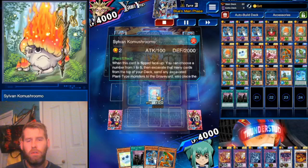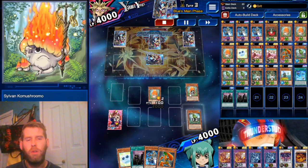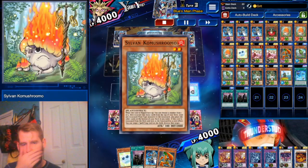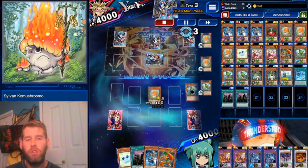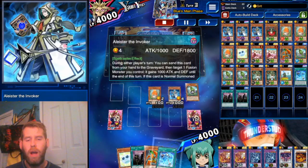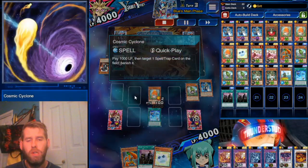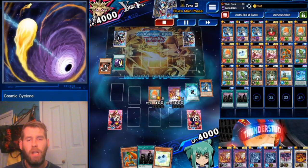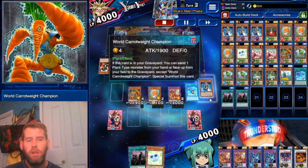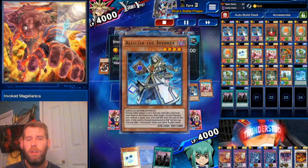He was dominant in a time where face-downs weren't popular. We flip him face up, he mills five — we mill a Marshleaf, two Mushrooms, and a Rose Lover. All very good stuff to mill. We get to destroy the back row and destroy that first monster — it was a Shazank. Now we Normal Summon Alistair, we have an Invocation, and get rid of his Shazank — an Earth for our Magella. We Rose Lover out our Carrowee Champion, use Invocation to get Alistair back.